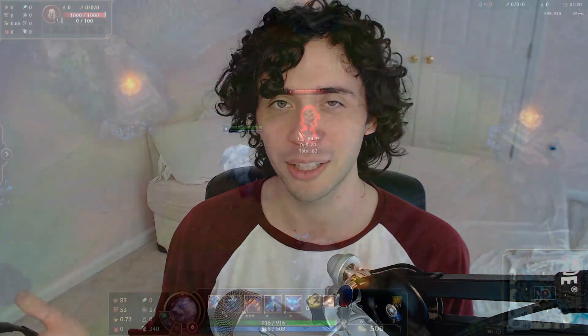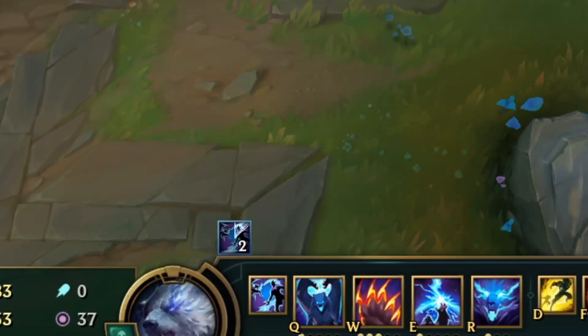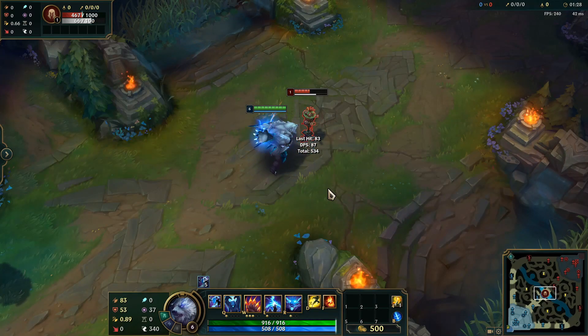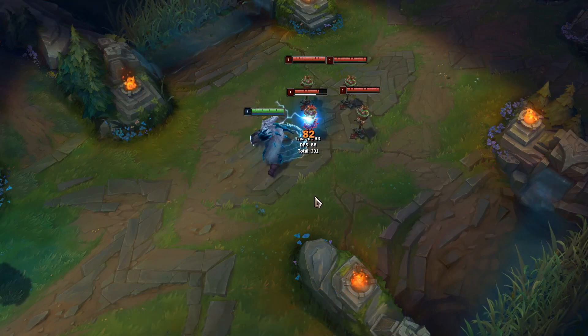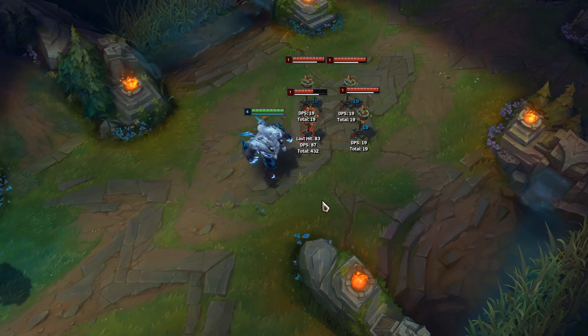His passive is called The Storm - it's basically his old ultimate combined with his old W passive slapped together. Every auto attack gives you a stack of passive up to five, each stack gives you five percent attack speed bonus, and once you get five stacks you get lightning hands. Every auto attack shoots out lightning that chains against enemies and gives you magic damage on hit.